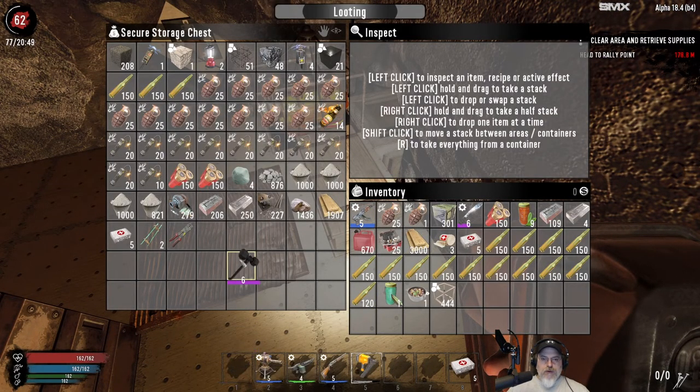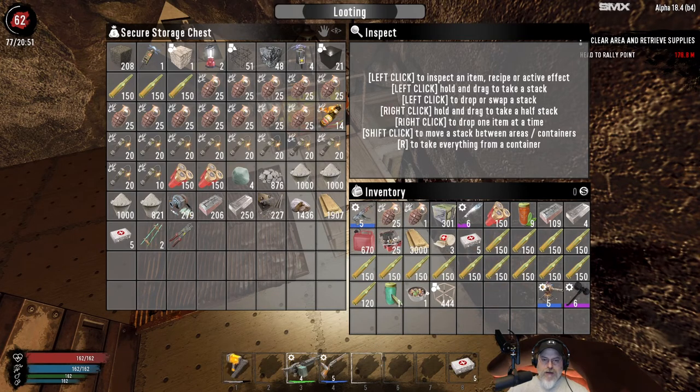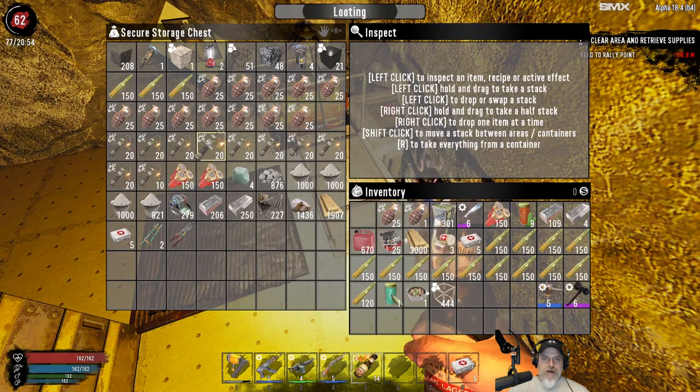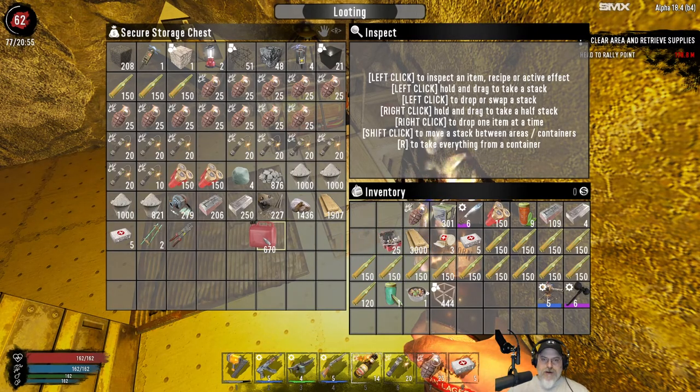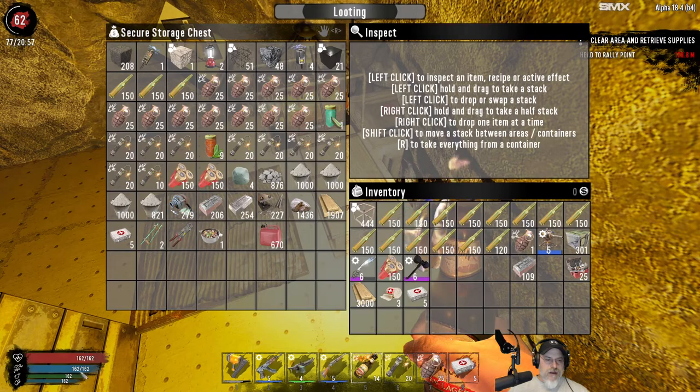Let's get our toolbar situated. I'm not going to have melee on the toolbar since we're not doing any melee. Let's put the repair gun there, the AK there, Molotovs in five, pipe bombs in six, nades in seven, and first aid kits there. In our inventory we want electrical parts and iron because we'll need those to repair the fence posts — we'll have to do a little bit of repairing as the night goes on.